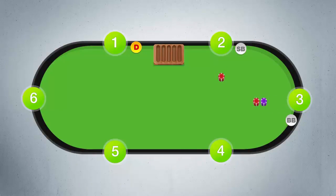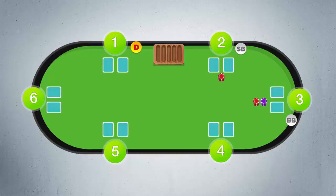After that, every player is given 2 cards face down clockwise of the dealer. Each player can only look at his own cards. After the cards have been dealt and the small and big blinds are put on the table, the player to the left of the big blind is first to act — in our example, that's player number 4.